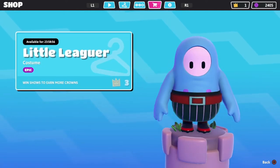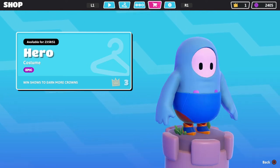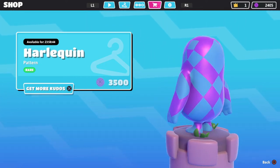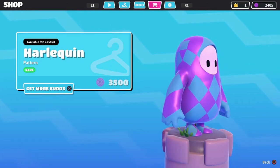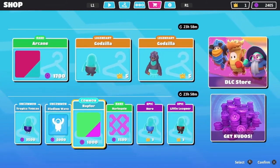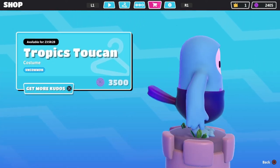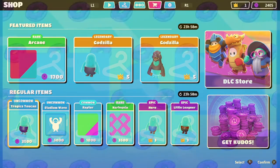Now I'm gonna show you my regular items: Little Leaguer, which I get all the time; Hero, which I've gotten on my PlayStation 4. Oh, I like this Harley Quinn — basically very checkered, very cute. If I had enough kudos I would get it. Raptor — we've seen those colors before — the Stadium wavy mode, and of course Tropic Toucan. Let me know what y'all got. I love reaching every one of you and I'll see y'all in the next video, bye y'all!